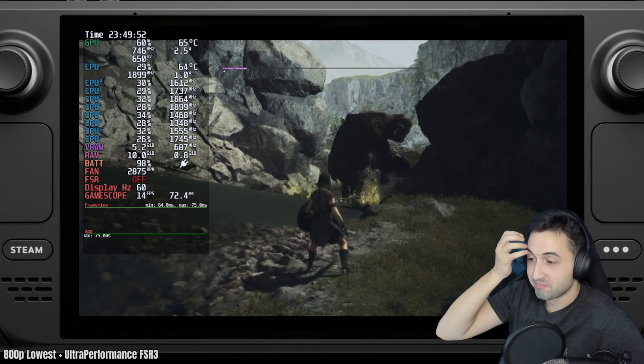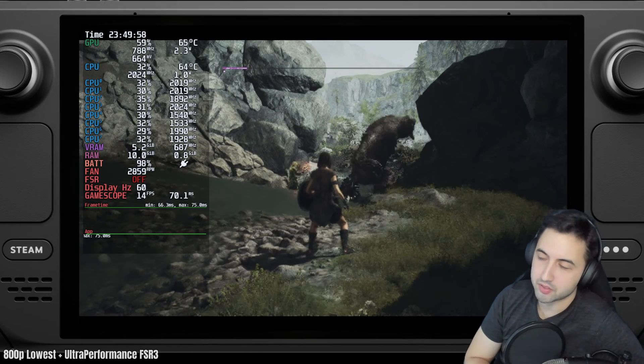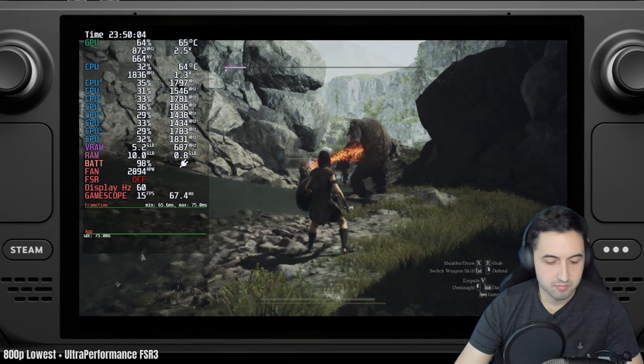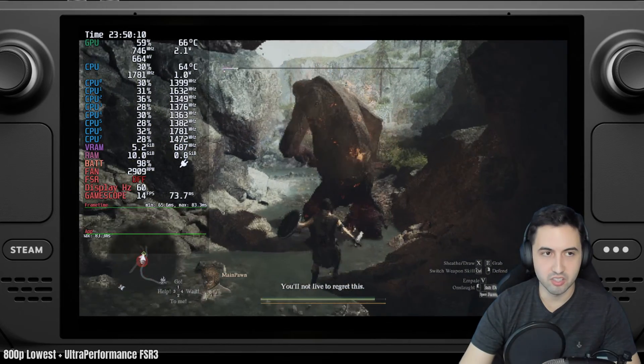15 watts is the maximum. We gain 1 FPS and we're clearly CPU bound — the GPU is not being fully utilized. Also, for those asking: Relay's FSR toggle is system-level and has nothing to do with the in-game FSR implementation. But trust me, that in-game FSR is on.